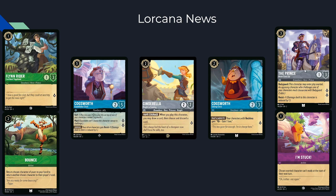Finally we have I'm Stuck — our little Pooh Bear — a one-mana inkable card where a chosen exerted character can't ready at the start of their next turn. This card isn't great — if they're already exerted you're probably just trying to kill them and they can't ready because they're dead anyway. It's like half of Freeze, but Freeze is two mana and uninkable while this is one mana and inkable. Even Freeze is kind of bad, and I don't think this card's situations will come up frequently enough to be worth a card slot.